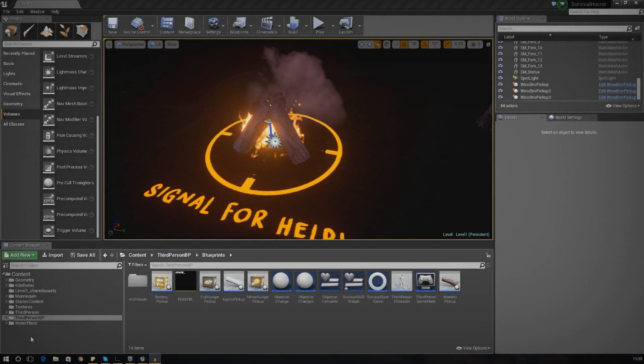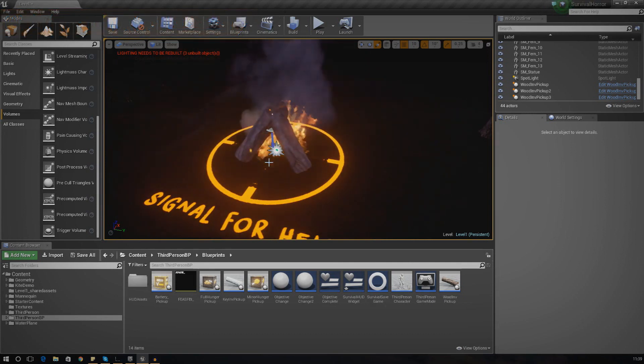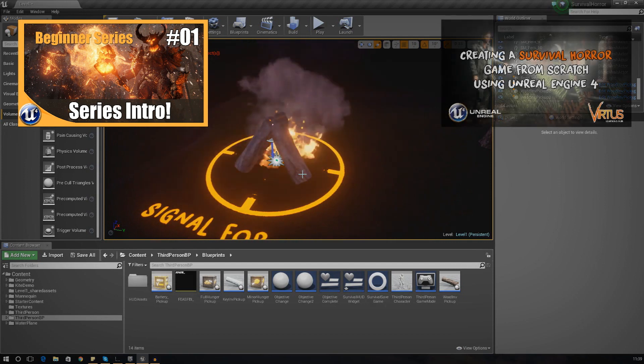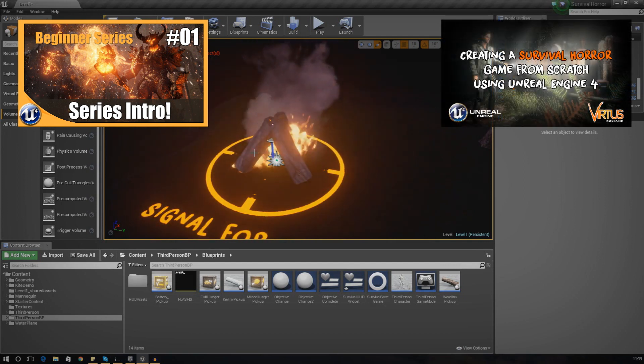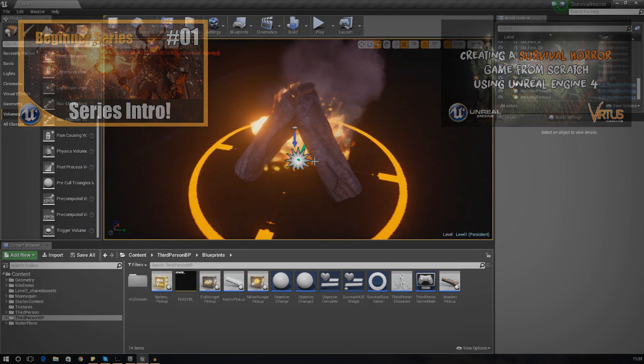Good afternoon ladies and gentlemen, and welcome back to the Unreal Engine 4 survival horror game series. In today's video we are going to be continuing on with the fire sequence — where the player can walk up to the fire and light it if they have the three pieces of firewood. In the last video we created this little fire with the particle system and the three logs.